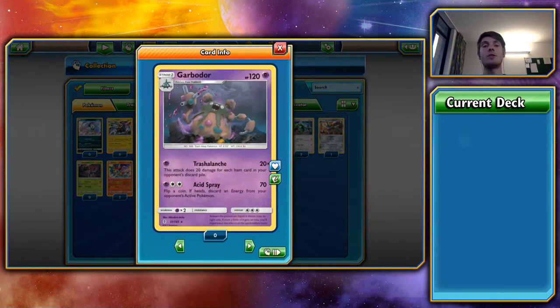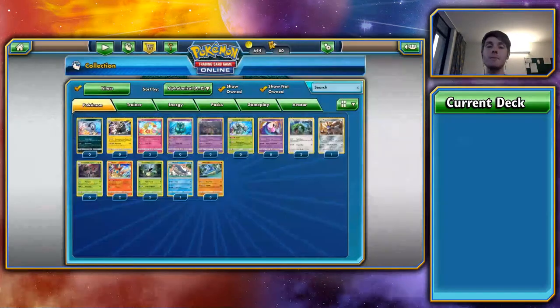Next, the Garbodor that has set the meta on fire — everybody and their mother is playing a Garbodor deck at the minute. Trashalanche Garbodor. Why? It's only a Stage 1, relatively easy to get out, and very cheap to charge up — a single Psychic energy is all it takes to do 20 times the number of items in your opponent's discard. They could have milled 8 or 9 Trainer cards and all of a sudden you're hitting for 180 for a single Psychic energy. When you know you're playing against it, you try and limit items used, which slows your deck down an awful amount.